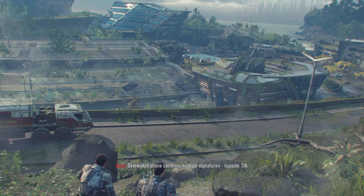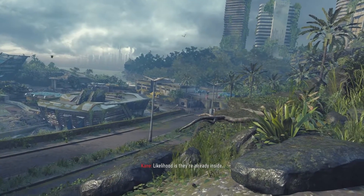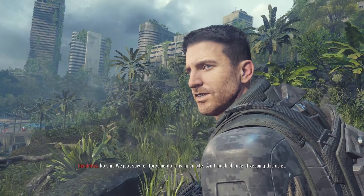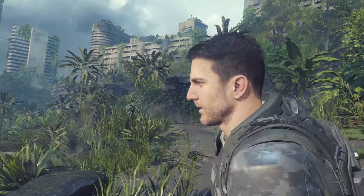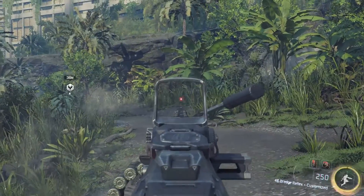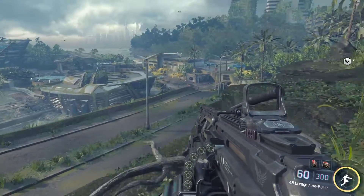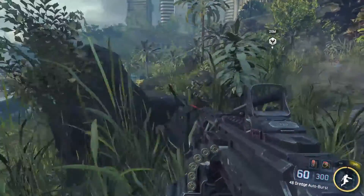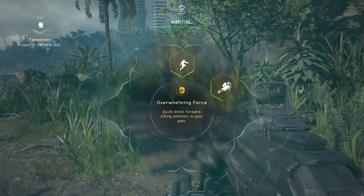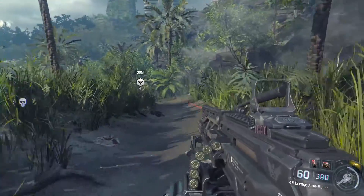Overwatch drone confirms multiple signatures topside. 54 Eyes - likelihood is they're already inside. We just saw reinforcements arriving on site. Not much chance of keeping this quiet - I don't intend to, that's why I brought a freaking machine gun. Multiple avenues of approach - spread out. All right, that means I go alone. Wallhack mode engaged - there we go. Quick boost forward, killing enemies in my path - sounds really good, I'm gonna try it out.